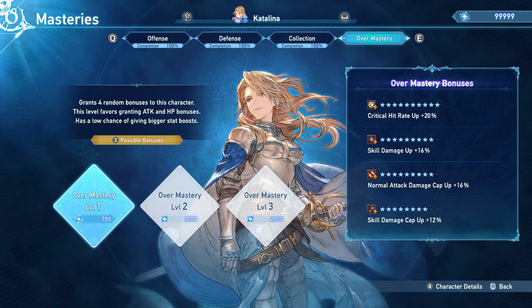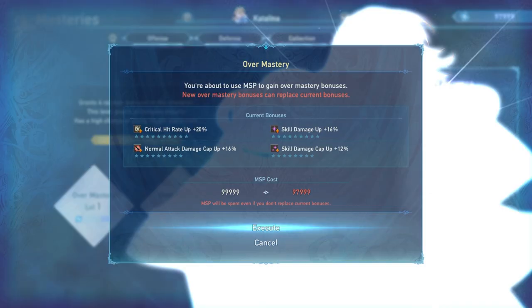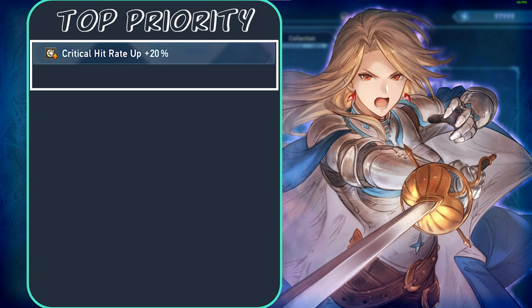Now for over masteries, Catalina wants 20% critical hit rate because it'll help us hit the fabled 100% critical hit rate. Afterwards, we want normal damage cap up, preferably at 20 as well. And that's it — that's all I'm going to recommend. The amount of rolling you'd have to do to get four of the best over mastery stats might make you lose your sanity.